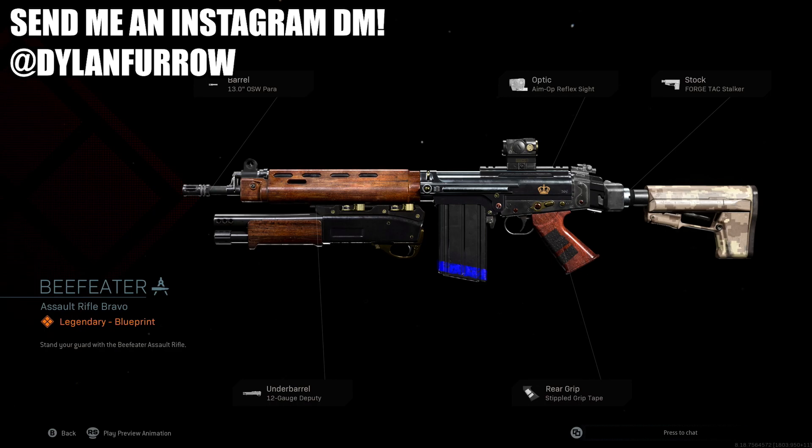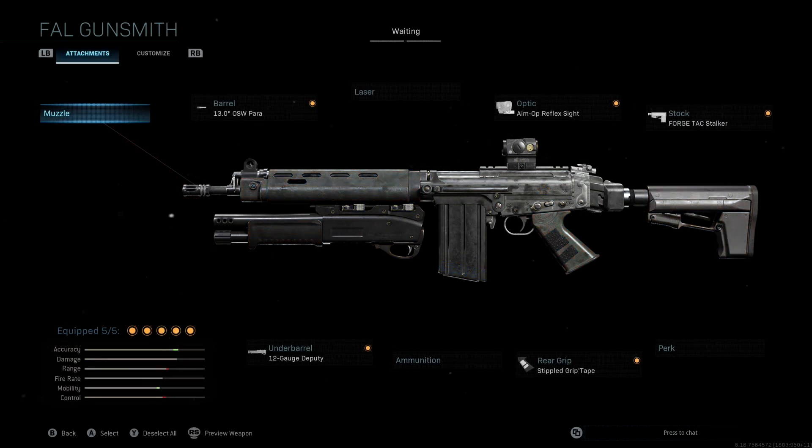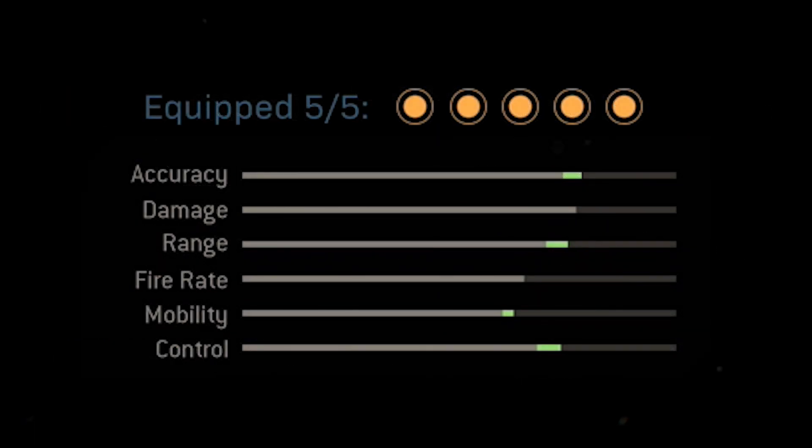This is a blueprint available in the new Season 3 Battle Pass, so if you guys haven't unlocked it yet you're probably well on your way. With the original blueprint you can see we get a nice boost to accuracy and mobility, however we end up losing a decent amount of range and control. With the class setup I'm sharing today, we keep the same boost to accuracy and mobility but instead of losing range and control, we actually get a pretty massive boost to both.